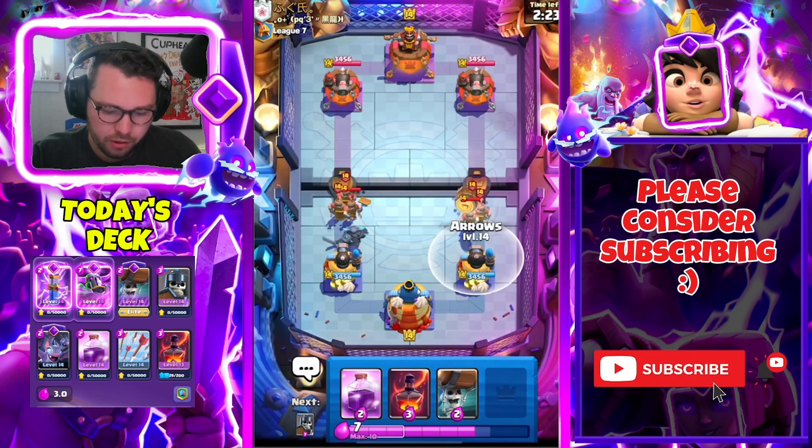This is gonna be tough to stop — we just have to expend all of our spells. He used Arrows — we have a surviving PEKKA, that's great. We also have our Super PEKKA coming up which is very very annoying for him to stop. We're gonna cycle Bats early and have Super PEKKA ready.